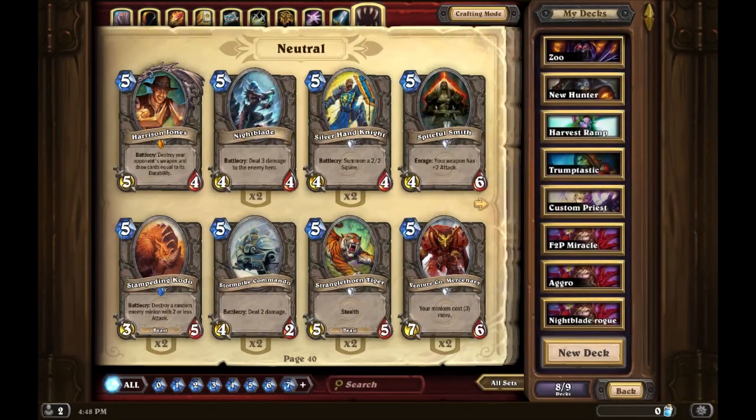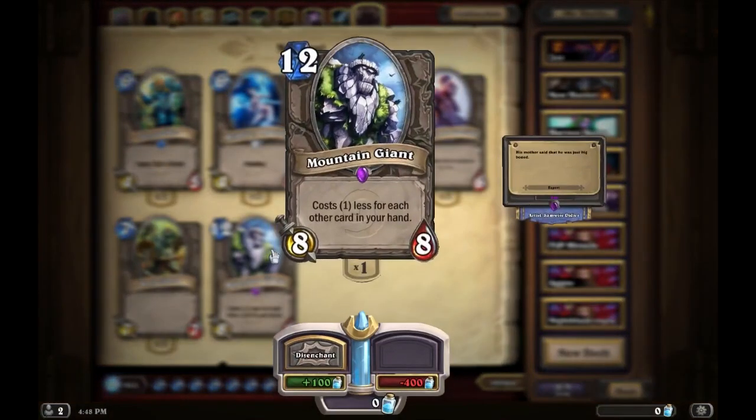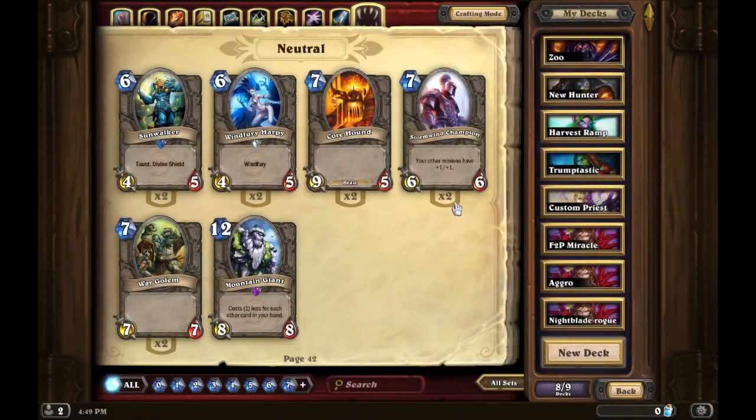I disenchant most of my epics, but the third neutral epic I have is Mountain Giant. It costs one less for each card in your hand. This card is pretty much only used in Handlock because for the first three or four turns they don't play anything — they want to get Twilight Drake out on turn four. By turn five they can usually play a Mountain Giant out of their hand and it only costs like four or five mana. It's very situational but very useful in specific decks.